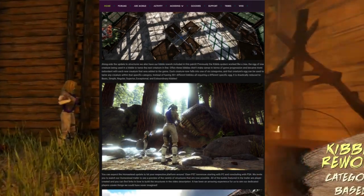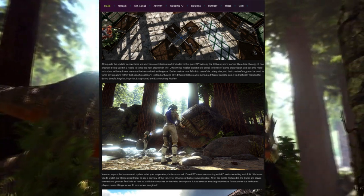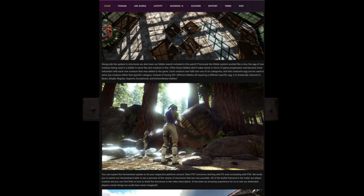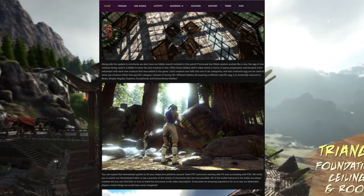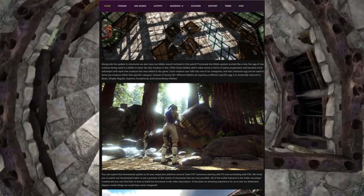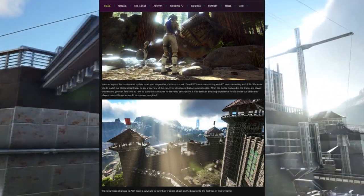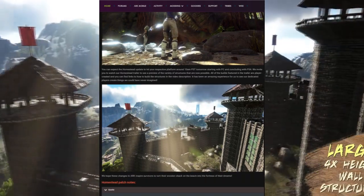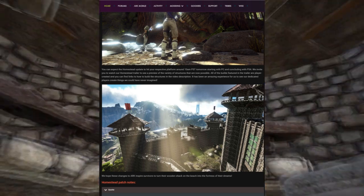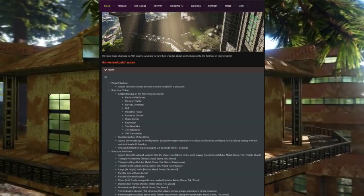They are also changing kibble into six different categories. Basically, all small eggs can tame all small creatures with just one kibble — they're compiling all the kibbles into six different categories. This update should be coming at around 10 a.m. PST, which is about 1 p.m. EST, and it will be coming out for PC, PS4, and Xbox One all at the same time. Of course, it is Wildcard, so who knows if it gets delayed.